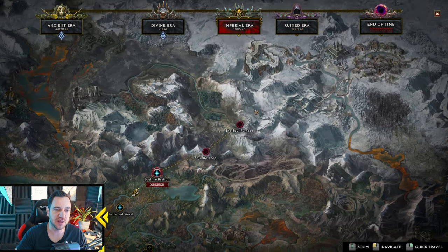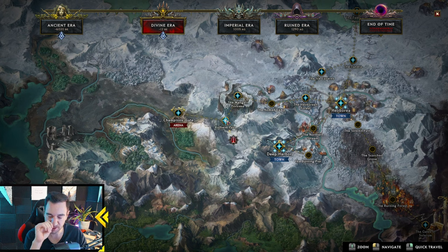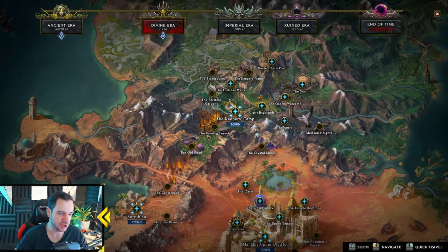After the Soulfire Bastion dungeon, you come out at the Soulfire Bastion exit in the Divine Era — the snowy Borea area, right next to the Arena, which I wouldn't recommend at all. Then from here it's a little bit difficult. If you want to do the third dungeon, the Temporal Sanctum, you would have to go back to Majelka.